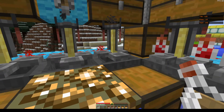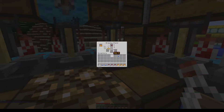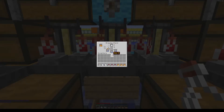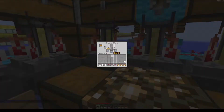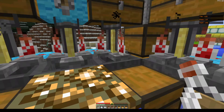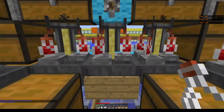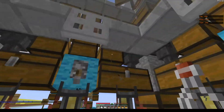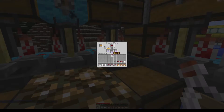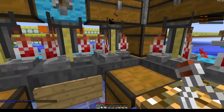We're approaching the end of round two, just going to check the bottles and make sure I have enough. Now it's going to move over to start placing sugar to begin brewing the speed potions — same process for every side. Sugar is the second ingredient. Now moving on to redstone, which is the third ingredient — again the same for every side. And last is the gunpowder, which will turn these eight-minute speed potions into eight-minute splash speed potions.